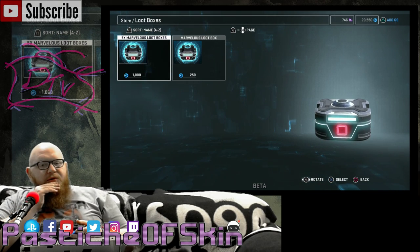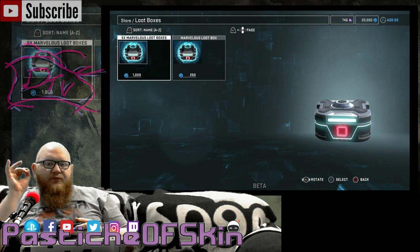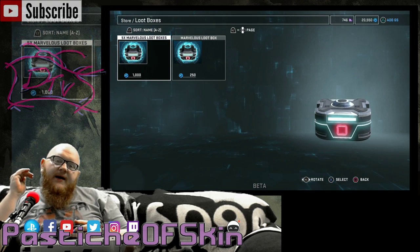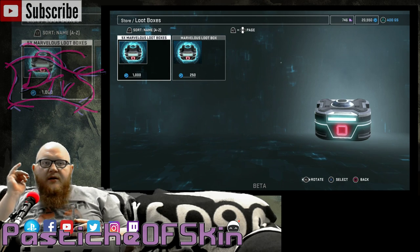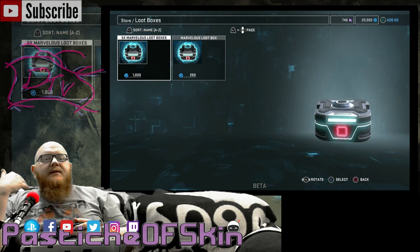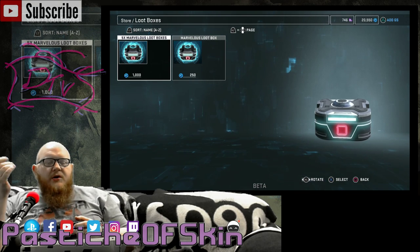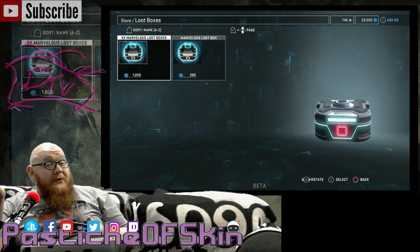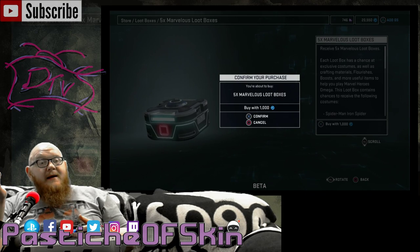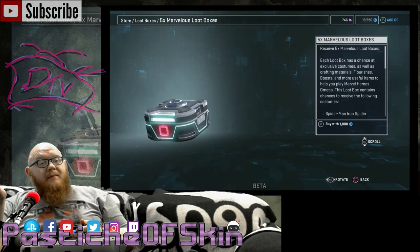The thing that caught my interest was the Marvelous Loot Crates. There are random costumes in these crates that you can't buy in-game with shards or Splinters of Eternity. There are also boosters and items in here that are not in regular drops. So what we're going to do in this video is buy a few boxes.